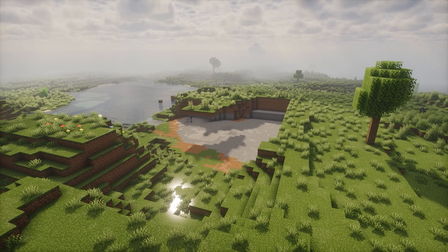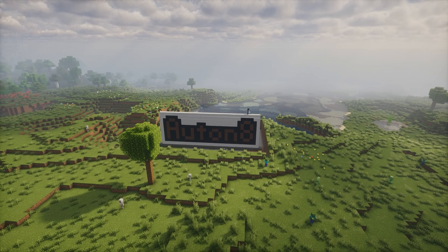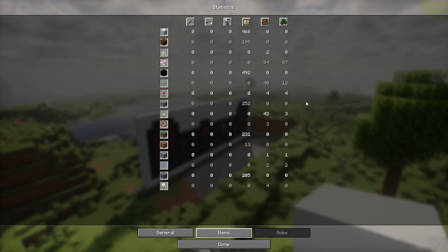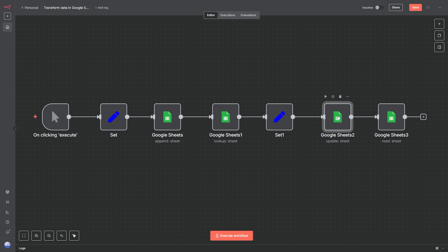Let's imagine another scenario. You and your friends form a small group on 2b2t, and you decide to build a large structure at spawn, and you want to collect stats about the project — like how many of what block each player placed. Instead of manually logging placed blocks for each account, you could set up a simple N8N scenario that automatically takes the data and plots it into a Google Sheet. You now have automated record keeping with no hassle, which to me sounds pretty cool.